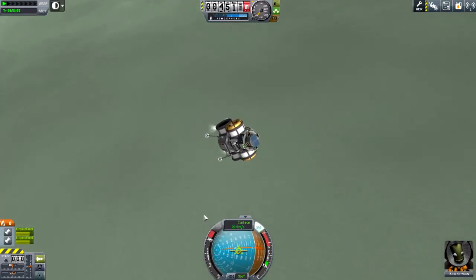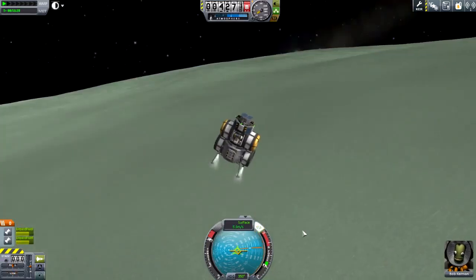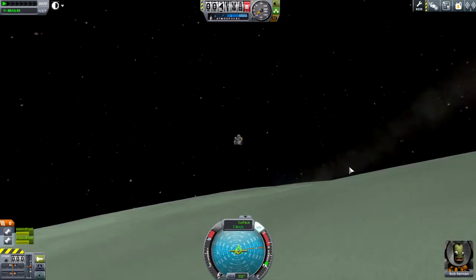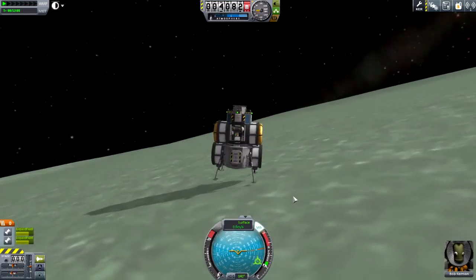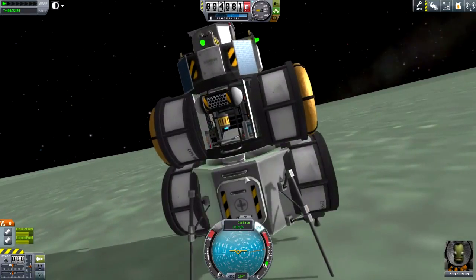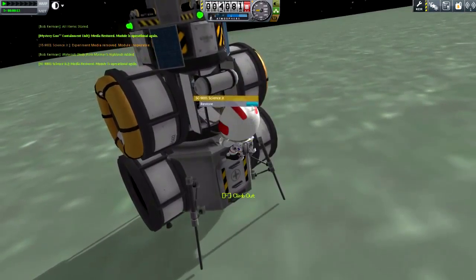So I'm just going to burn retrograde to make sure I'm slowed down enough so that I don't crash. And eventually, after constantly burning — because it does take a bit of prediction to actually fly this thing since it has a low thrust-to-weight ratio — I will be honest: I have actually crashed this thing. The first landing I'd actually done, it went poorly.